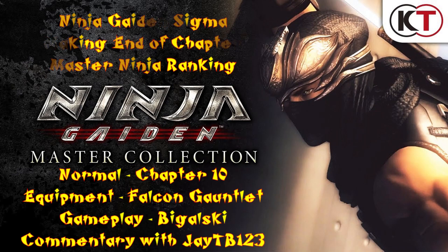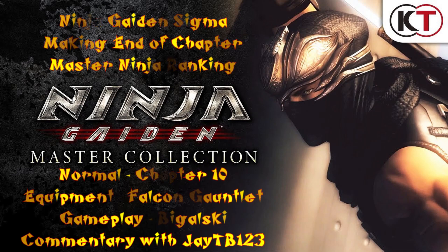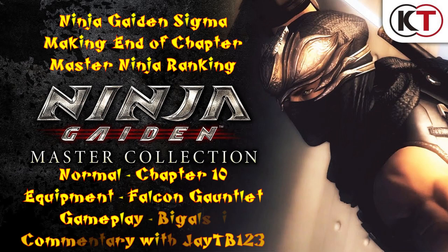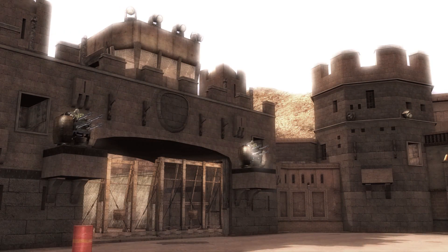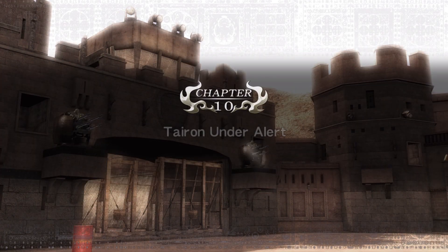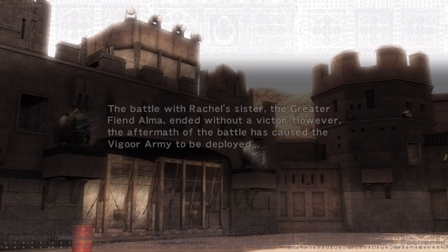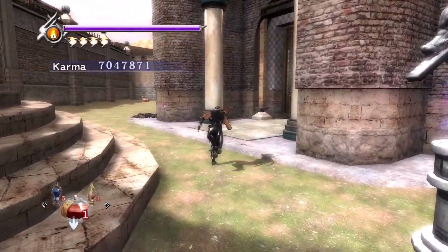Hello everyone, this is Bigowski and this is JTB, and this is chapter 10 of my Ninja Guidance Sigma making the end of chapter Master Ninja Rankings with my good buddy JTB. This time I decided to equip the Falcon Gauntlet since we have it, and I figured I might as well try it out and see how good it works. I actually use Nempo a few times in the chapter and I think it helped me out quite a bit.